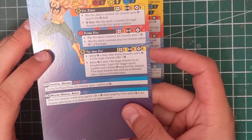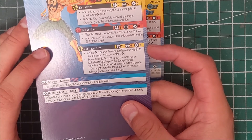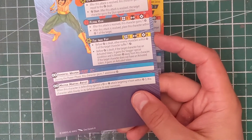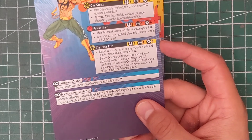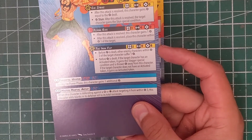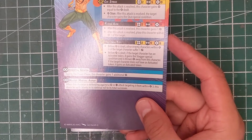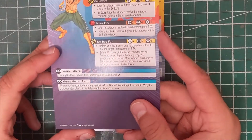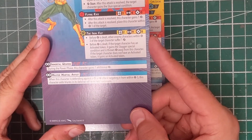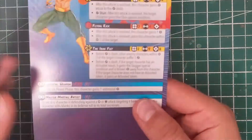Before damage is dealt, if the target character has an activated token, it gains the stagger special condition and is thrown short. If the character does not have an activated token, it gains an activated token. That is insane action economy — you're basically forcing somebody to either shake the staggered condition when they activate next, or they count as already activated. It's a good way of disrupting an opponent's turn. Eight power is a lot though, so you're probably only seeing that once or maybe twice a game. Iron Fist also has Immortal Weapon where he gains additional power, and Master Martial Artist where defending against physical or energy attacks within range three adds blanks to the defense roll.